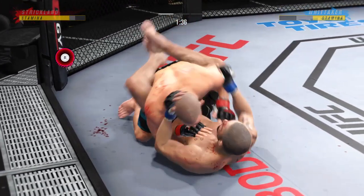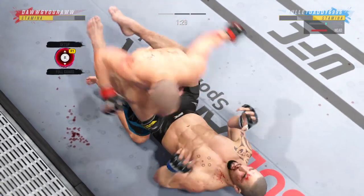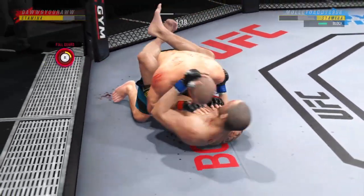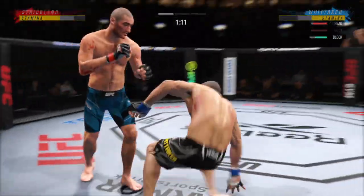You've got to be very careful when you take these big ground and pound strikes. You need a controlled posture on the bottom, and if you're the top guy looking to finish, continue to gain posture and rain down big strikes on your opponent. He's got the ground and pound going now.